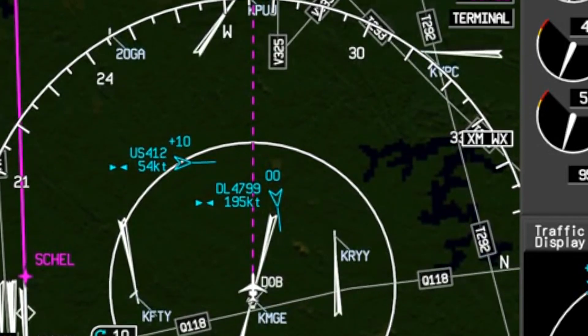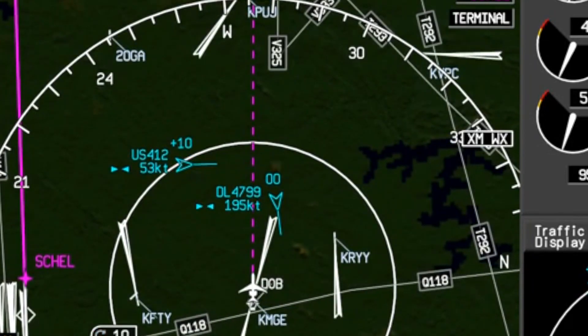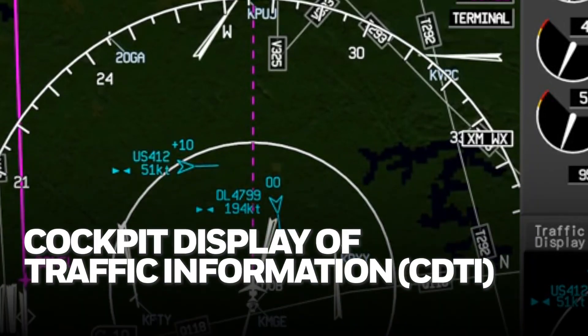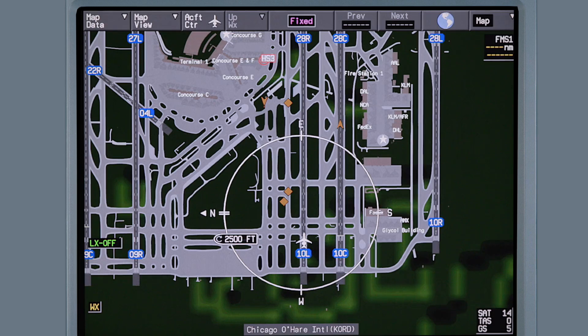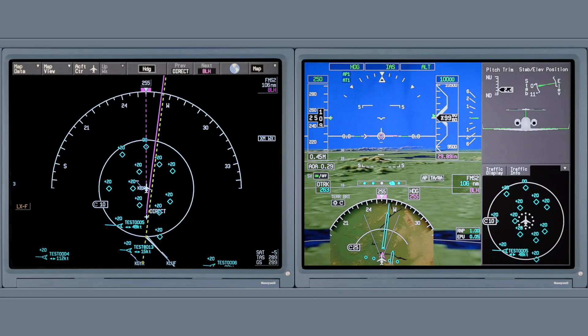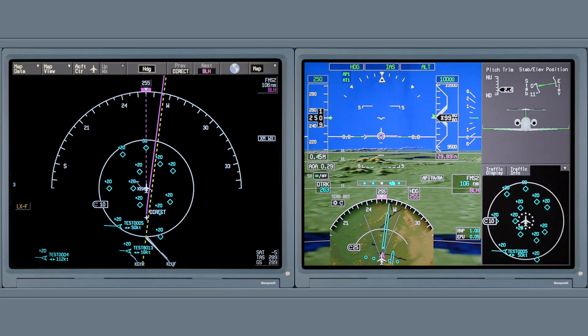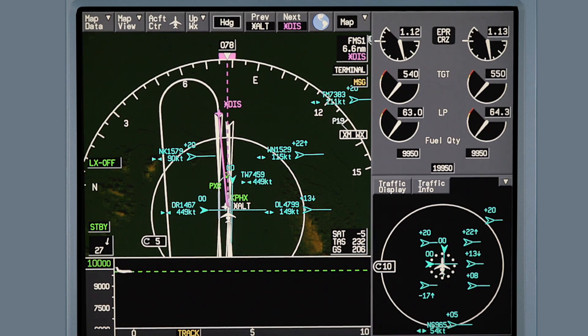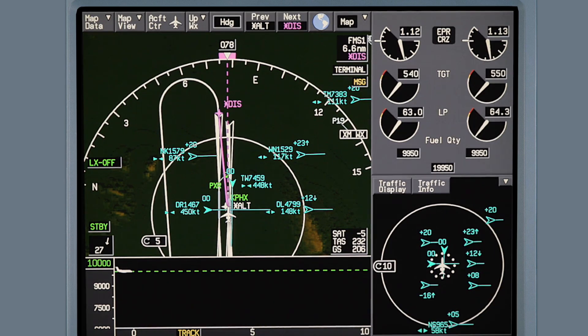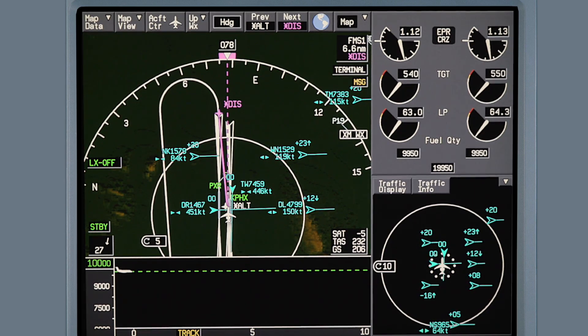The G650 Block III upgrade takes advantage of ADS-B technology and presents the crew with Cockpit Display of Traffic Information, or CDTI. ADS-B equipped aircraft and ground vehicles are shown on the 2D airport moving map on the MFD. In addition to position information provided by traditional TCAS systems, CDTI provides information such as aircraft tail numbers, call signs, speeds, heading vectors, and relative altitude, helping pilots make more informed decisions about flight paths to avoid potential traffic conflicts.